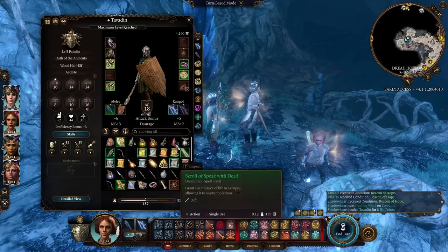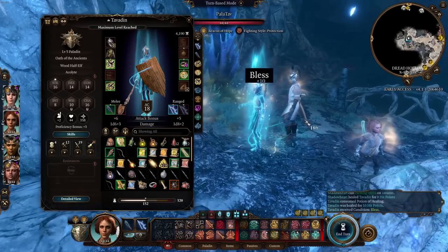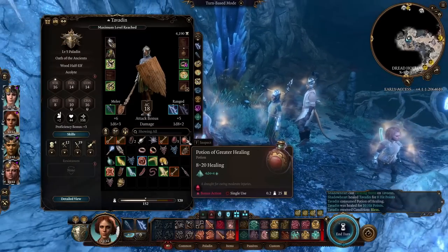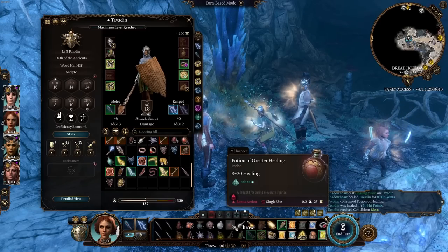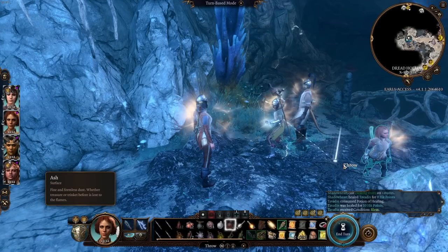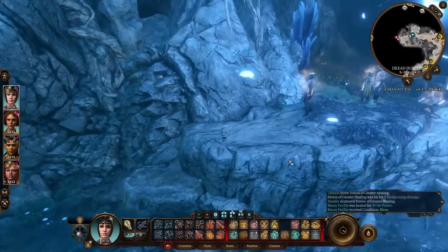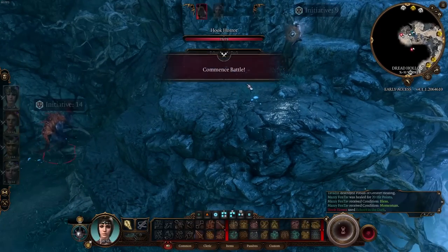To demonstrate: Healing Word shows 5 to 8 and does 8. A Potion of Healing shows 4 to 10 and gets 10. A Greater Potion of Healing hits 20. So the maximum healing effect does work as advertised.